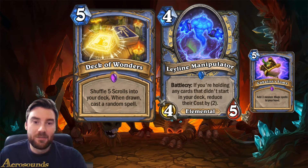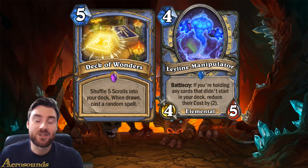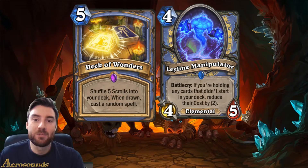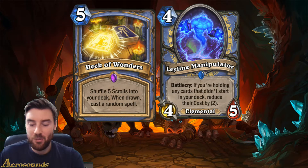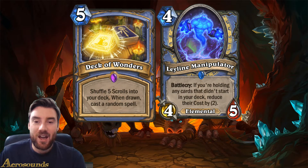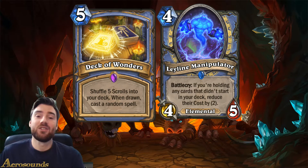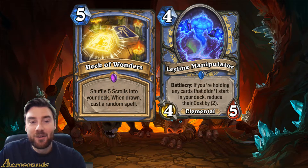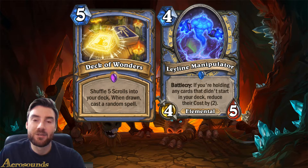I'm happy about the Ley Line Manipulator going into elemental decks, because I'm really interested in that new deck archetype. I'd like to see it played - Elemental Mage is one that I'd like to try. What I just don't like is that it synergizes with Quest Mage, which I just don't think they need to encourage people to play, because it's been played and we all know what the combo is. It's complicated and fun to play, but it's just horrible to play against. Hopefully, Deck of Wonders will turn out to be not very good - I don't think it is a very good card, but I think Ley Line Manipulator is excellent.